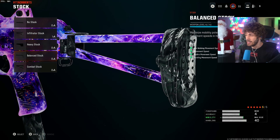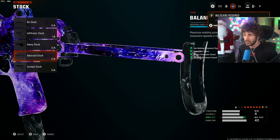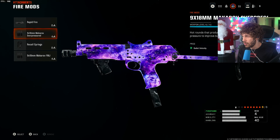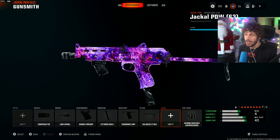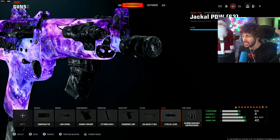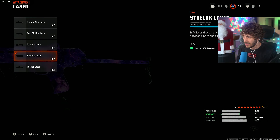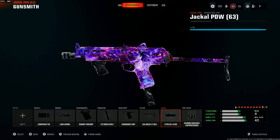For the 8-attachment Jackal PDW build, add the Balance Stock — what the pros use, though the Infiltrator Stock is also used by some pros. Balance gives a general boost to every type of strafe while Infiltrator focuses on ADS strafe speed. For fire mods, add Over-Pressured Rounds so you don't need to lead shots and have hit-scan potential. For the last attachment, you can use the Kepler optic or add the Strafe Lock laser for insane accuracy — enemies barely even see the laser.